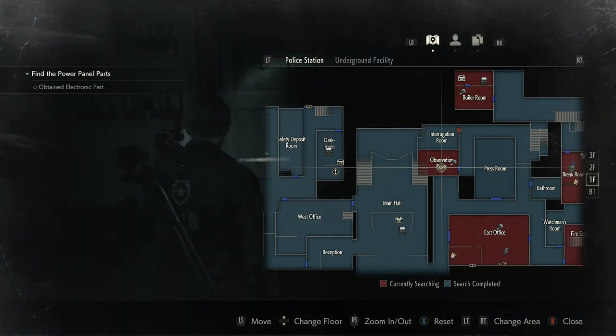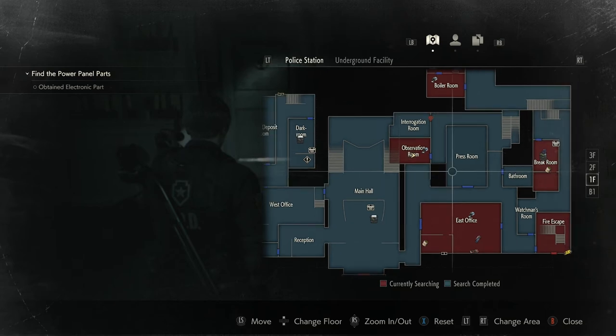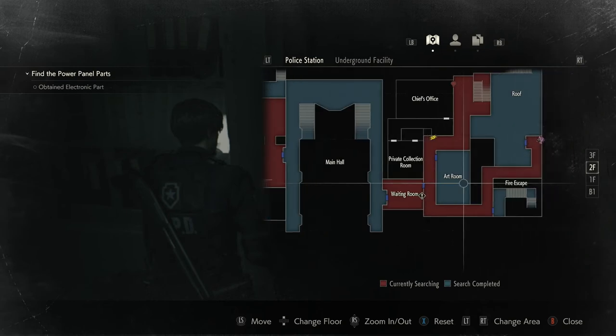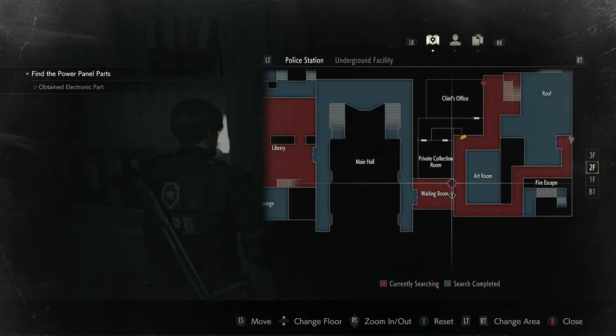We'll have to put a jewel in the top of that, and then that'll open and give us something. Let's have a look — where are we? If we go up again we come out here. Alright, I'll just collect that because it wants us to. If we go up, we'll come out here, and then we can run around and do the waiting room thing.